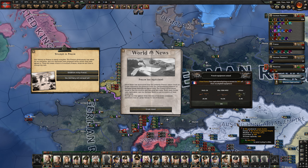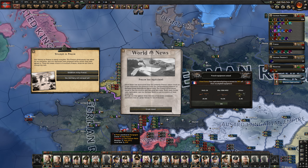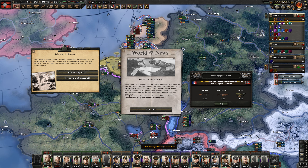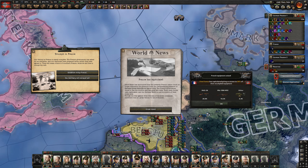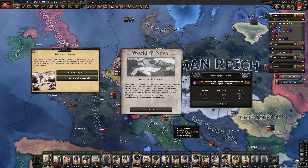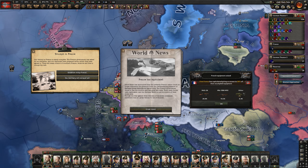I genuinely cannot believe that worked. I figured the AI might put some stuff to protect their capital after I did it once — nope. Literally what was this, like 10 battalions conquered all of France. We still have this huge mess to clean up, but I can work with that. And the Italians are going to be a problem, but wow, this has just made our life so much easier.